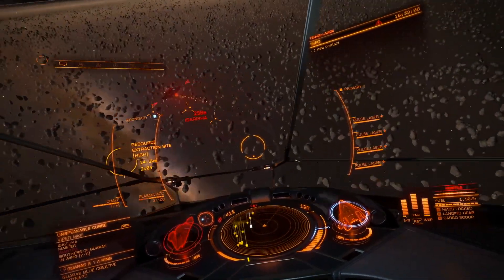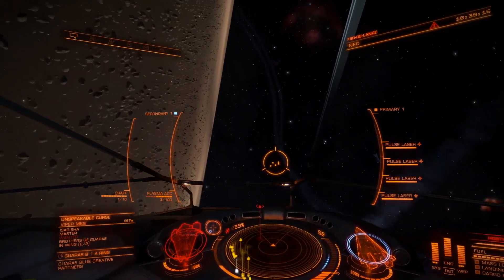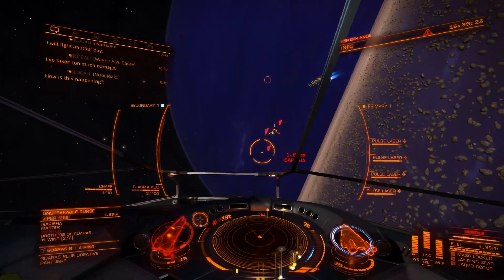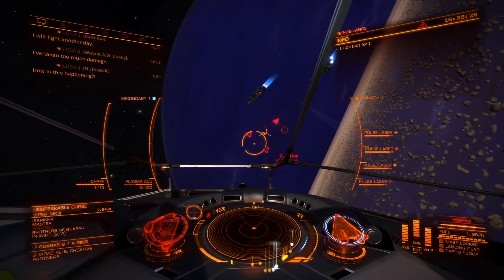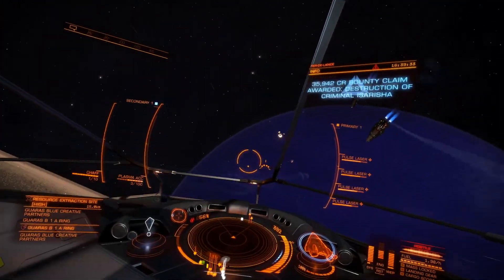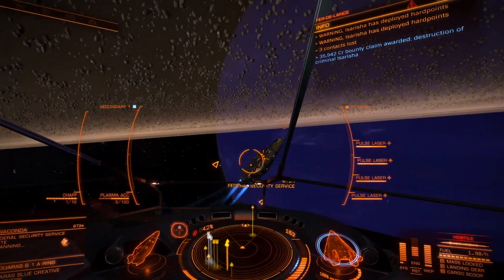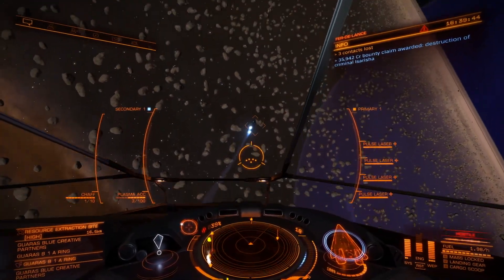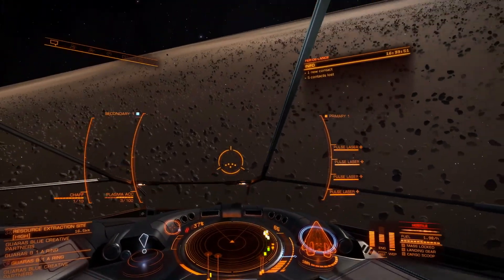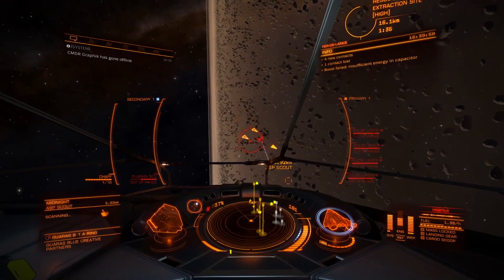I should have stayed on his tail and not gotten into this weird dogfight. We'll take some power out of engines and just have fun with this because his friends aren't doing anything. Got him! What's with these Anacondas — are they Anacondas? Federal Security Service — I should avoid touching them. Now that they're here it means I can be as reckless as I want. I guess the security took out the other two while I was having fun. I really should make my Anaconda a combat Anaconda.